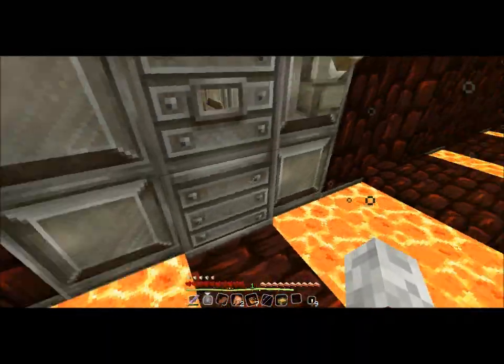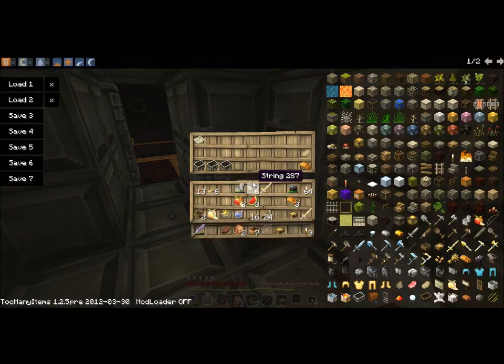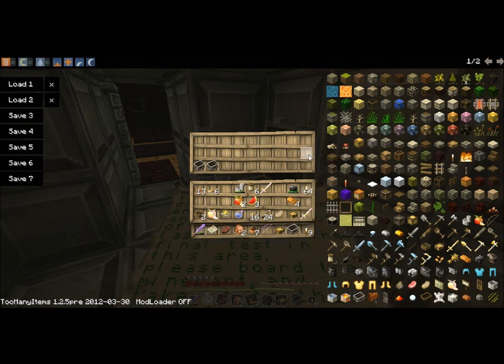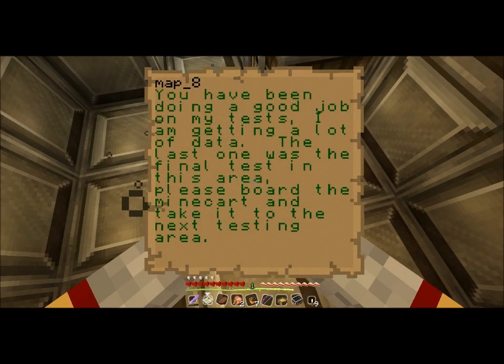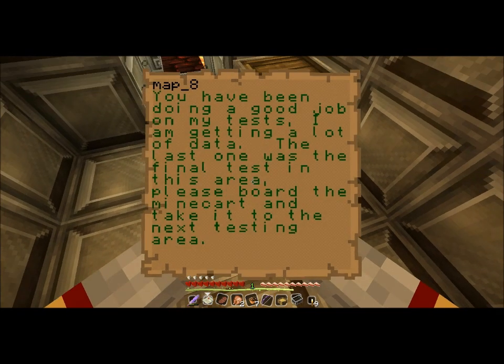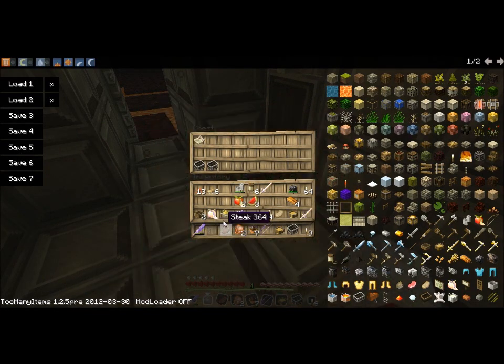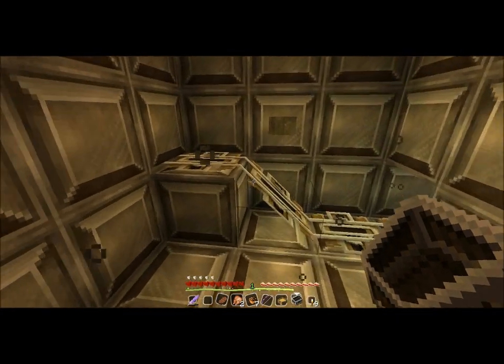You see what I mean with the double jumping? Another mine cart. Another map. Bread and pork chop. Cool. You've been doing a good job on my tests. I'm getting a lot of data. The last one was the final test in this area. Please reward the mine cart and take it to the next testing area. Okay, next testing area.